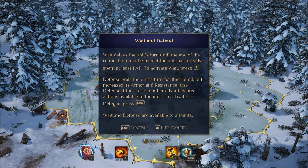Wait delays the unit's turn until the end of the round — it cannot be used if the unit has already spent at least 1 AP. To activate wait, press T. That's weird, but it's fine. Defense ends the unit's turn for the round, but increases armor and resistance. Use defense with no other advantageous actions available to the unit. To activate it, hit spacebar.